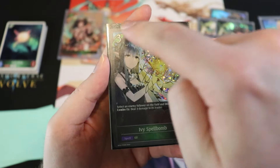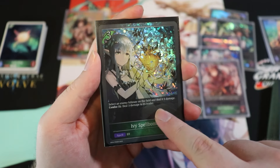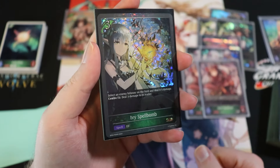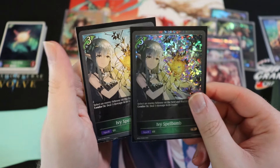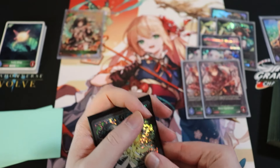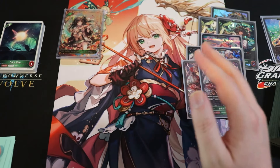Finally for removal, we have Ivy Spell Bomb — a three-cost spell that deals five damage to an enemy follower, and with combo 3 active also deals three damage to the enemy leader. It's a really solid removal spell and chips the opponent down. Running two copies, though three could also work.